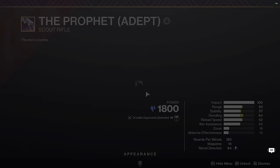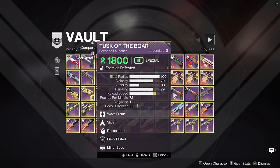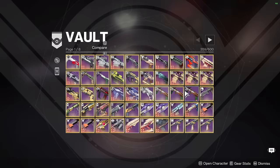Next up we have the Prophet — just a PvP weapon, picked it up recently. Next up we have three Tusk of the Boars. I got these recently from Iron Banner — I have Slideways Chain Reaction, Slice Deconstruct, and Slice Chain Reaction, all pretty good rolls. I'll probably narrow these down to like two rolls once I'm done with them, but for now these are the rolls I've decided to keep.